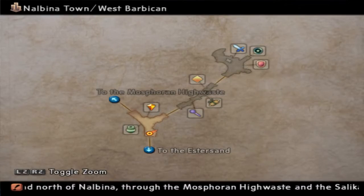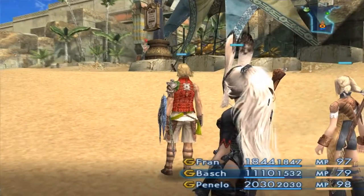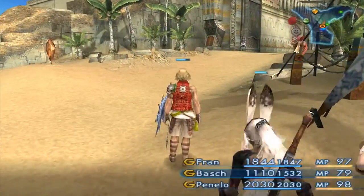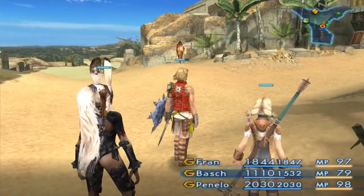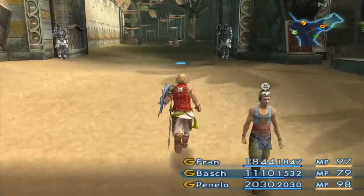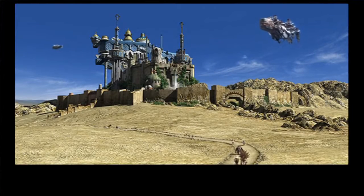That's a little bit of a shame — if we had approached Nalbana by airship, there actually would have been a CG cutscene, which would have been a nice little thing. Oh wait, here's a cutscene anyway — nevermind.